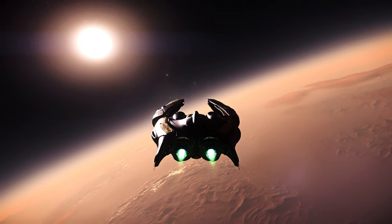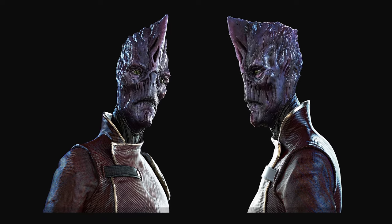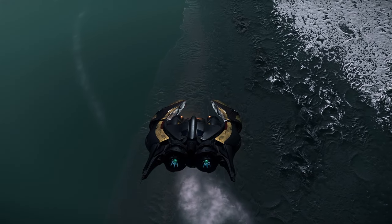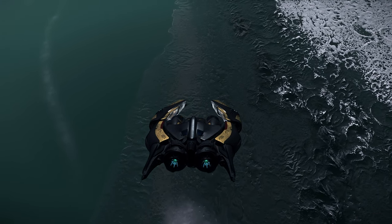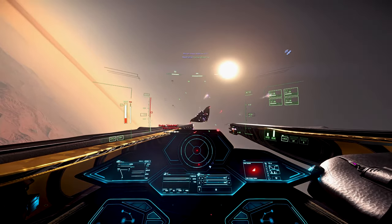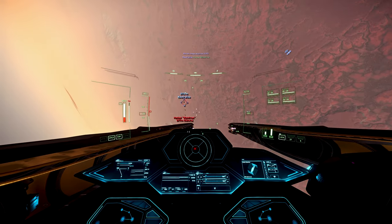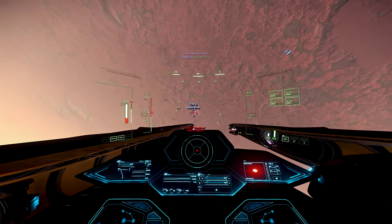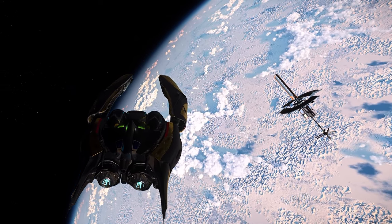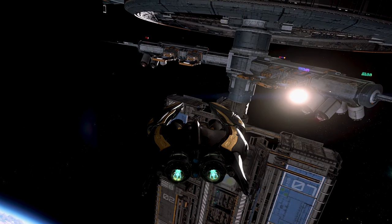First, a bit of history. The Banu Defender is made by aliens — not those aliens, but the Banu. The Banu Protectorate lacks any sort of military and are not known for being combative, but the Banu Defender is actually purpose-built. What the Banu are known for is hauling cargo goodies across the verse in their beautiful Merchantman ships. They lack the capability to fight off wily pirates in large numbers. That's where the Defender comes in. The Banu originally created the Defender to be a dedicated escort ship for the Merchantman, keeping it safe and flying side by side as they journey together to exotic destinations to sell their wares. Its design includes technology from a variety of species and has vastly improved range over other fighters of similar size, due primarily to a much larger quantum fuel reserve compared to any other ship in its class.